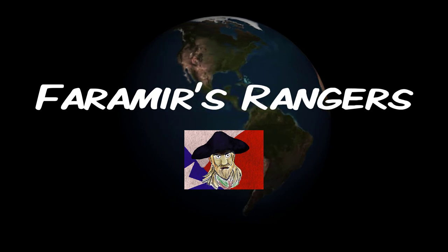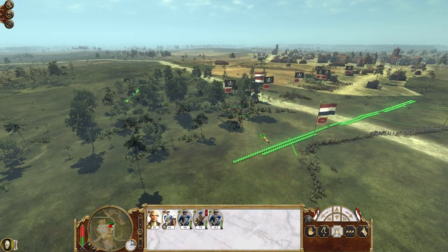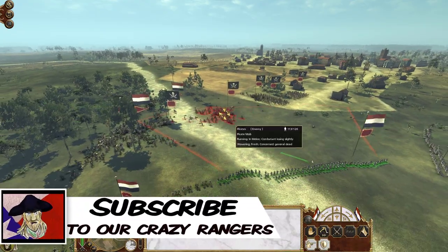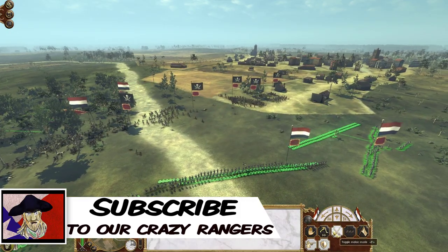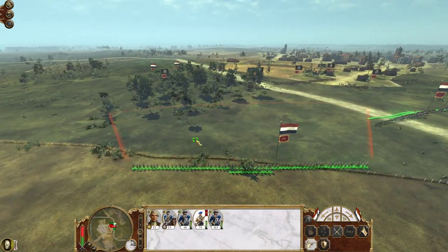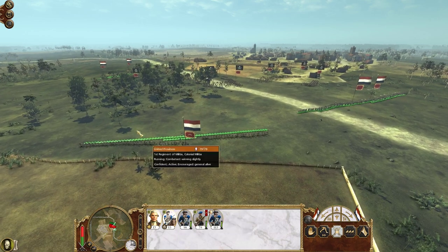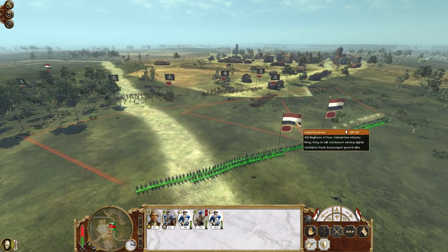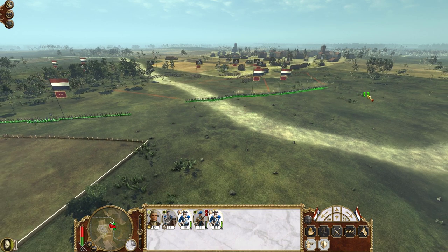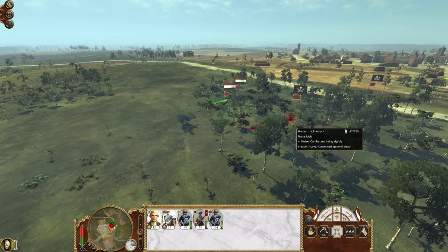If you happen to be a returning subscriber, you know this is David with Faramiris Rangers. If you happen to be a new subscriber, don't forget to click that subscribe button — it is free after all and it does help notify of future content. Let's break this thing down. United Provinces campaigns can be a pain — pardon the pun. I'm going to break this down; in the description below you'll see timestamps. I'm breaking this into chapters covering armies, navies, economy, government, allies, first moves, and all that good stuff.